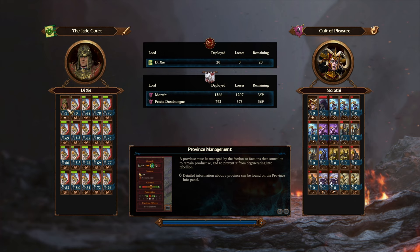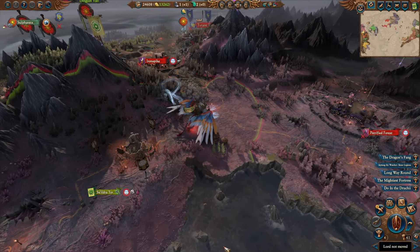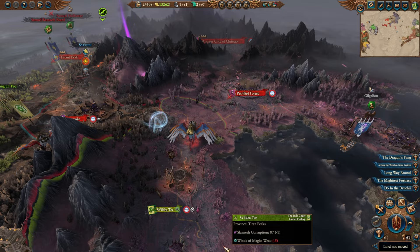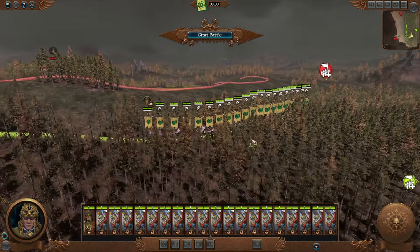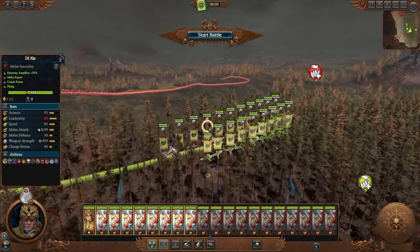I wouldn't recommend them. I would just go for an archer stack for Cathay — you can pump out a lot of those with Yombo. We didn't lose any units anyway. Now let's try 40 of them at once. We're just going to be very careful here so we don't forfeit, given that all of our units are flying units.